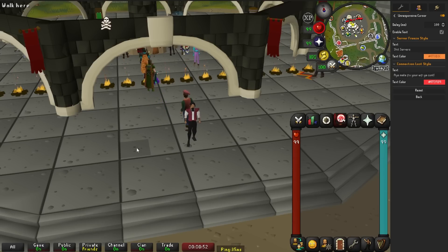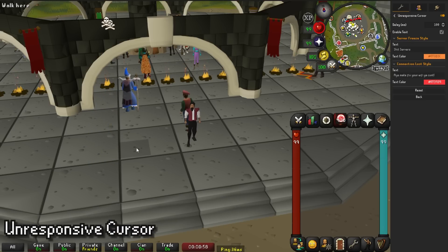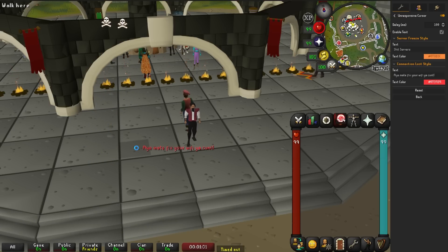This next one is specifically for the hardcore Ironman but everybody can get use out of it. It's called Unresponsive Cursor and it pretty much tells you when either your Wi-Fi is going out or the servers are acting up, so you can get that quick teleport in. I've used it since I figured out what it was and I will never let it go.